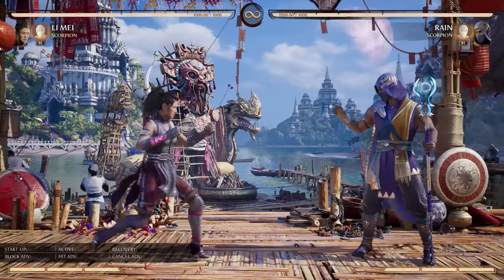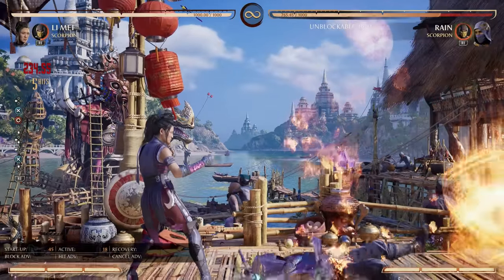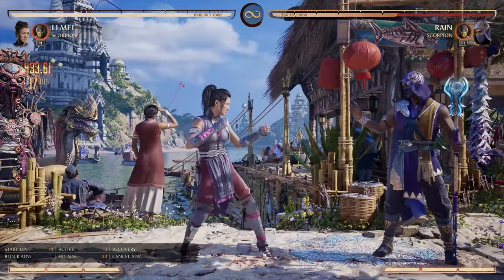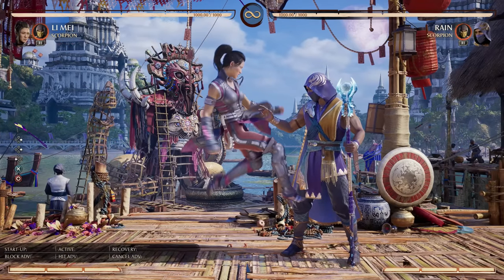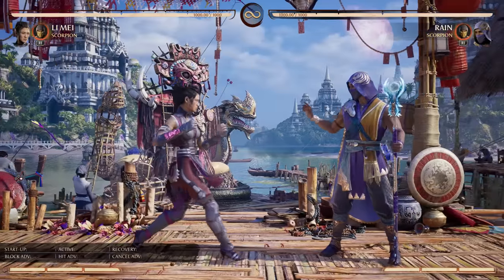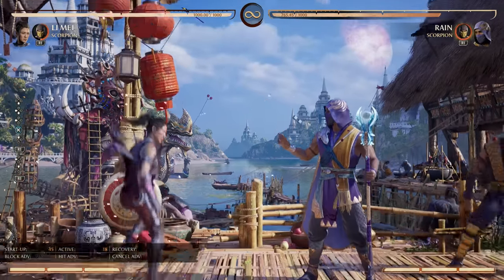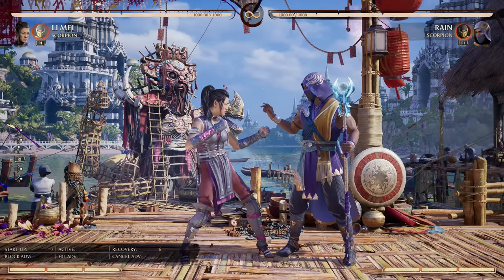Instead of going for the knee, we're going to change to the wheel kick. The wheel kick is in pretty good range for Scorpion to cover, and now we go from 20% to 43% — more than double the damage. 43% is nothing to scoff at, and keep in mind this is off a plus-on-block mid starter move. That's underselling how exceptional it is, and it's all thanks to the far Scorpion call — he's launching the enemy back into us so we can get that big damage.